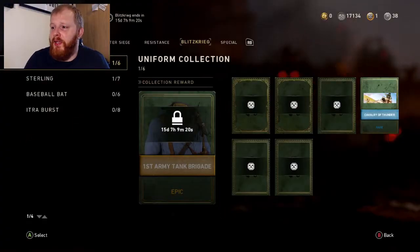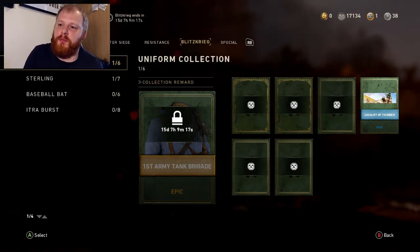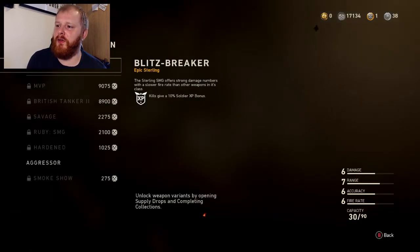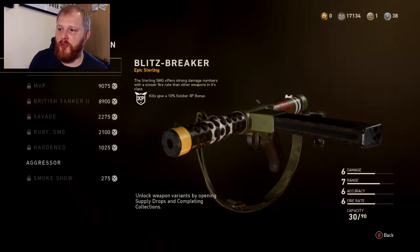What we've got at the moment on Call of Duty World War 2 is the next event has started. It's called the Blitzkrieg event, which started a couple of days ago. On the screen right now are the newest collections we can get, and there are two new guns plus a new melee weapon, which I'm not overly thrilled about. We've got the Sterling, which is an SMG with strong damage numbers but a slower fire rate.